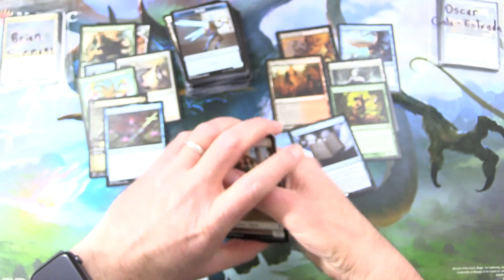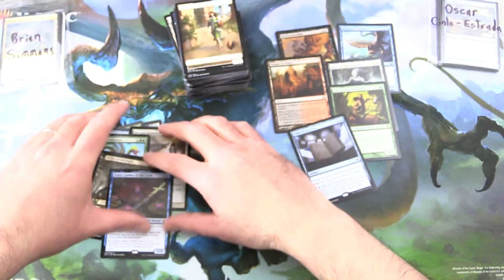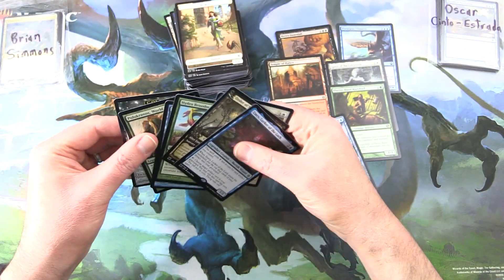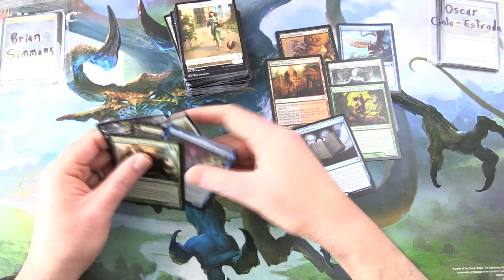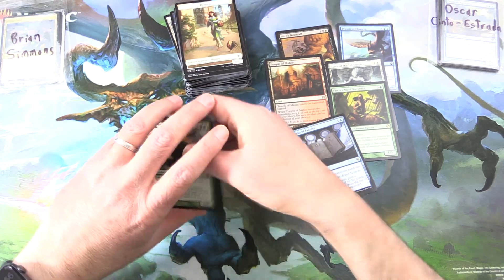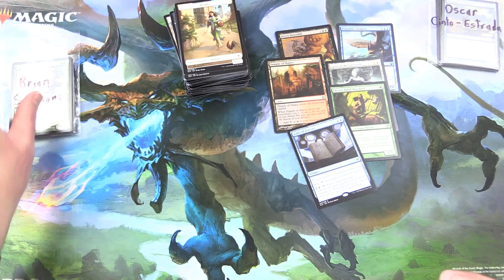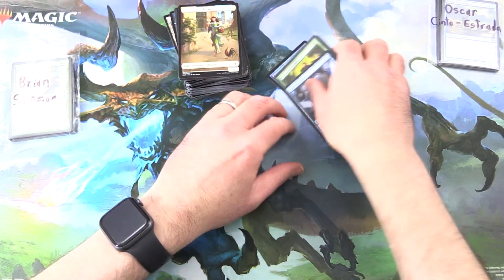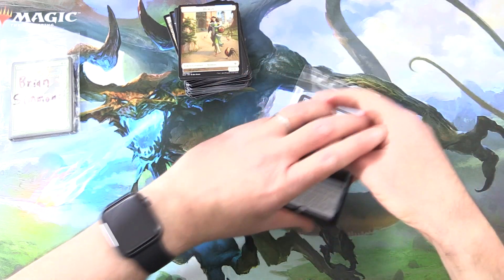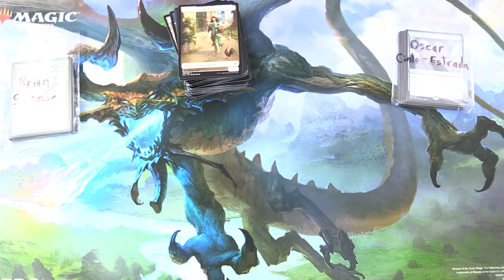I'm going to call Brian the winner there. I think Brian won overall, especially with that spicy mythic — Polukranos World Eater — very nice indeed. We'll set these aside for the patrons. I hope you enjoyed this video — if you did, give it a thumbs up, hit the subscribe button for more Magic: The Gathering unboxings, and tap the notification bell to be notified as soon as a new video is released. Thanks for watching and have a great day.